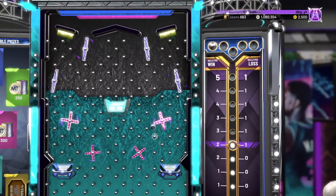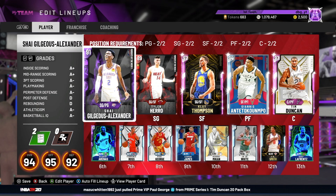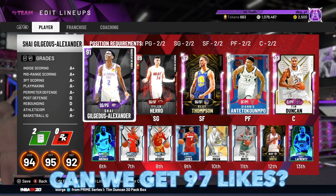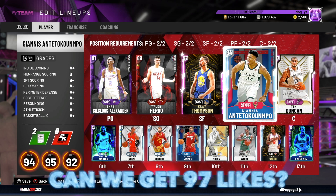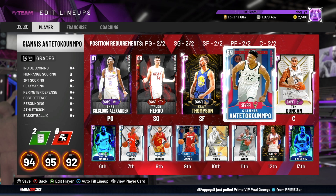If you guys could leave it in the comments, that would be great. Anyway, now let's get on to it. What is going on, guys? DBG here. In this video, we are going to be doing a gameplay with the Diamond Giannis Antetokounmpo card. This Diamond Giannis is, without question, going to be one of the best cards in NBA 2K20 MyTeam. I don't think anyone is doubting that. This card is going to be unreal.